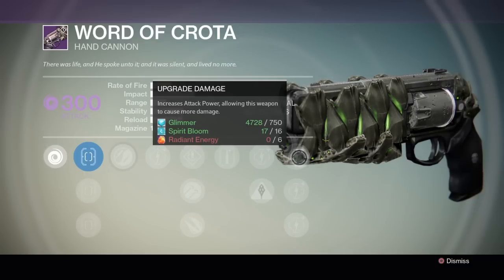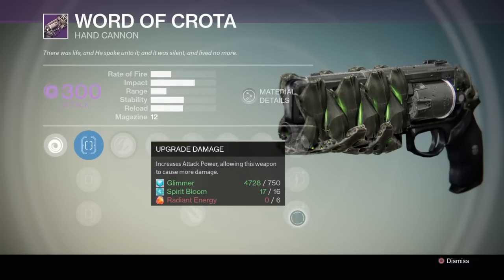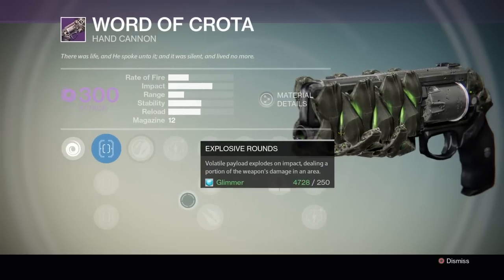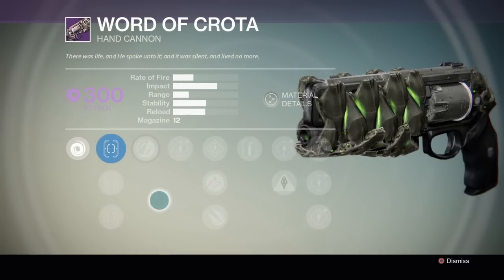Instead of seven Radiant Shards, it takes six Radiant Shards to fully level up the Word of Crota. So that's pretty much it guys — this is a first look at the Word of Crota hand cannon. If you liked the video, make sure to give it a like and subscribe to the Sabai Cartel for more Destiny videos. I will be having gameplay of these guns as soon as I get them from the raid.